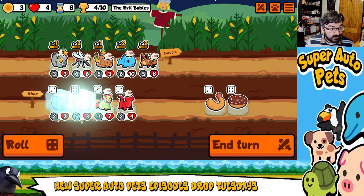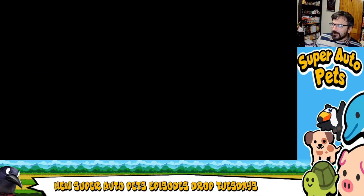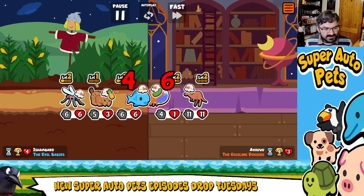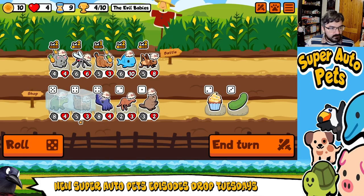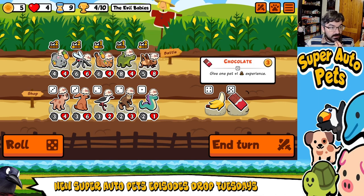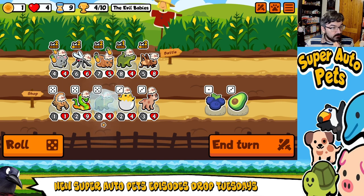We're just going to go for really aggressive damage strats — early damaging. Because at this point it's just unnatural, cruel, and also kind of hilarious. Fish, I'm really sorry, you're going to go. We're going to bring Crocodile. Level up Lynx. Who would be better with that? Probably Lynx. Because now you do two — I may have made a terrible mistake. Only time will tell.